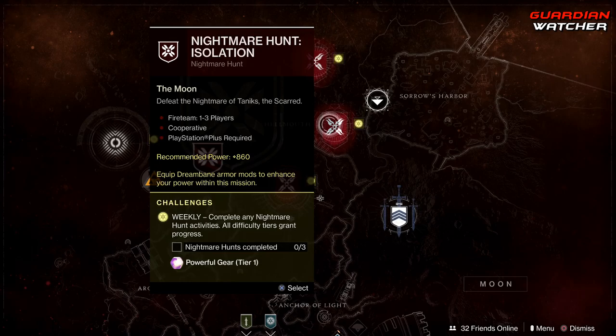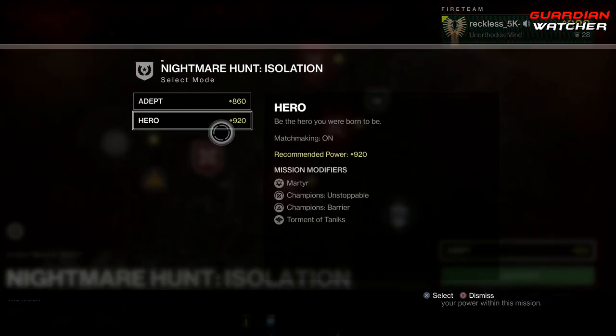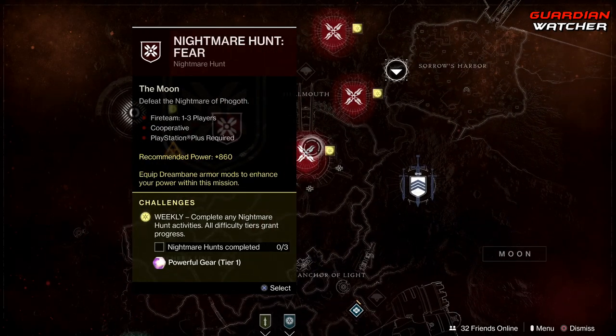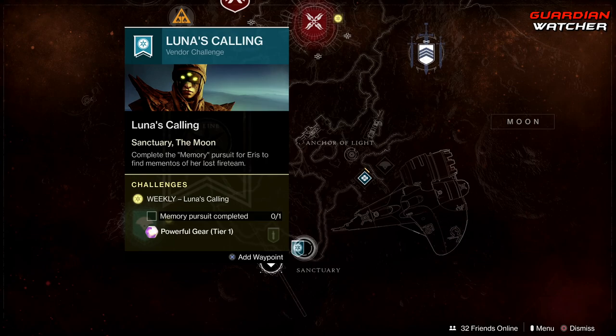Coming over to the moon, as mentioned earlier, we do have a new difficulty — the hero versions. It's a little bit harder with more modifiers, and you need to complete three of those.